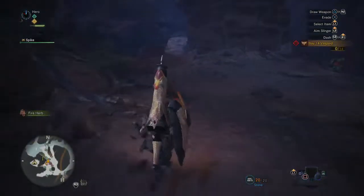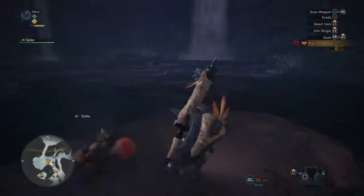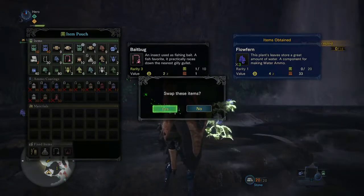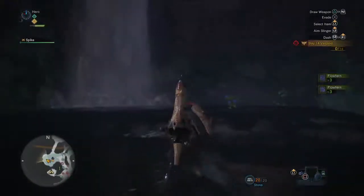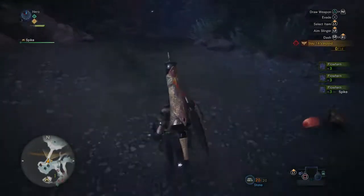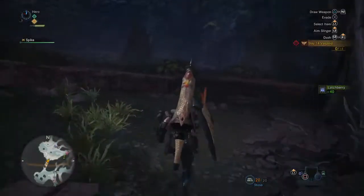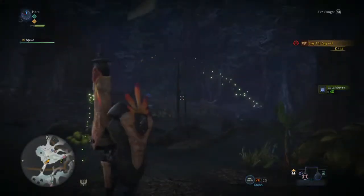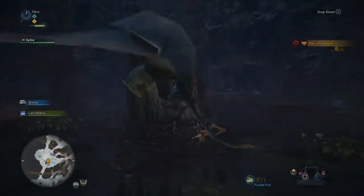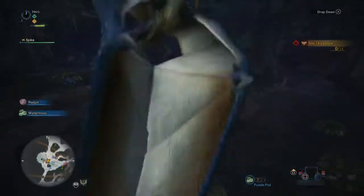One thing that sucks about not going back is my inventory has not actually been cleared out — I'm still carrying around some stuff I don't really need. I'm going to ditch the bait bug, I already have those. You can use the flow ferns to make water ammo — this is pretty important if you are trying to do a bowgun type thing, because any ammo you can build is money you save. I'll probably throw away the latch berries. You want to rattle them and then you can hook onto them and they'll carry you somewhere.